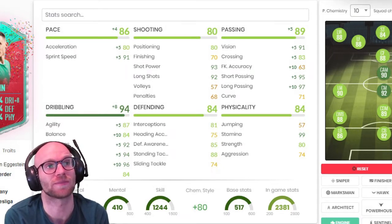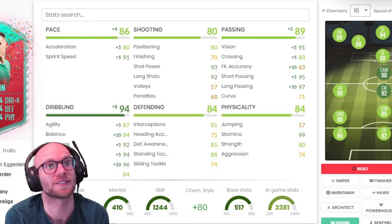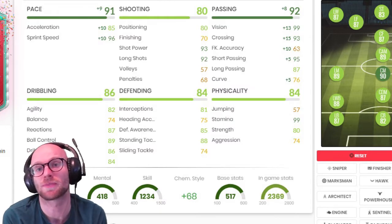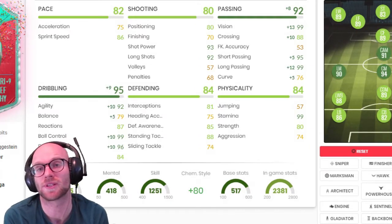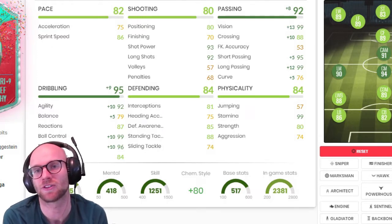With the Engine chemistry style he becomes a 92-rated central mid. Another option is Catalyst — it boosts pace by +9 and passing by +8, turning him into a 90 CM. Lastly, Artist boosts passing and dribbling, giving him 92 agility and near-perfect passing. Let me know in the comments which chemistry style you prefer on this guy.